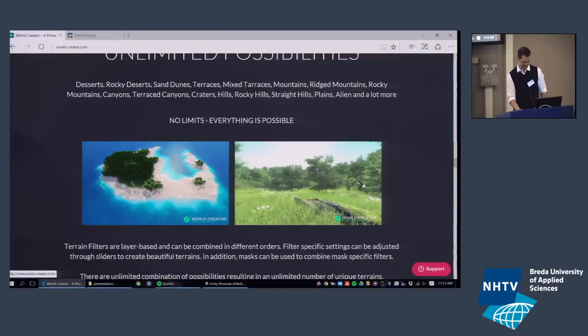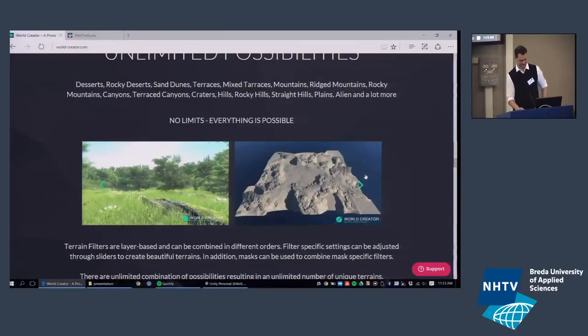You can also do islands. That's something new in World Creator, because most terrain generators are only for terrain itself. We decided to go further: we also want to be able to populate your terrain with trees, stones, and grass, so in the end you get a complete level — a complete terrain filled with everything you need for your game. We have a great cooperation with SpeedTree for the tree assets.